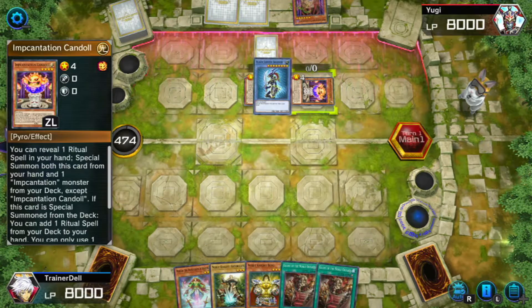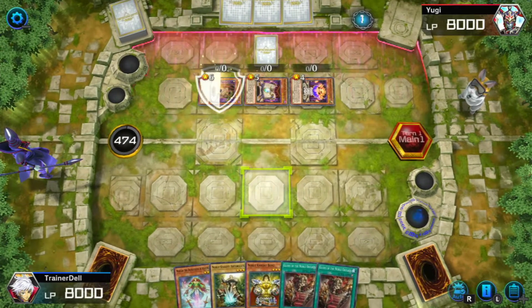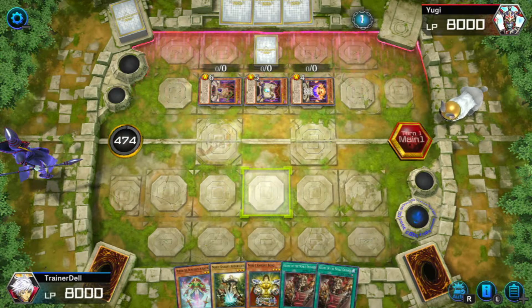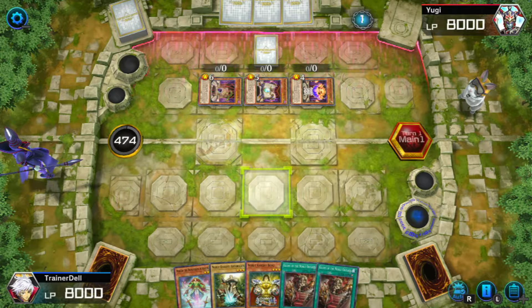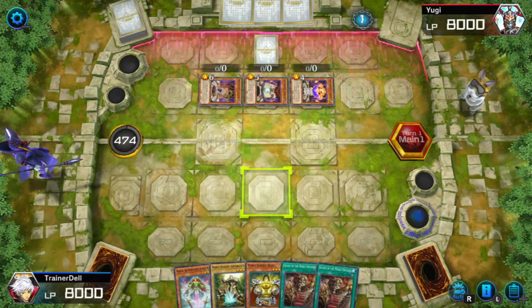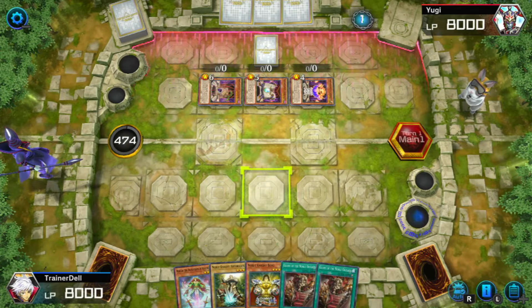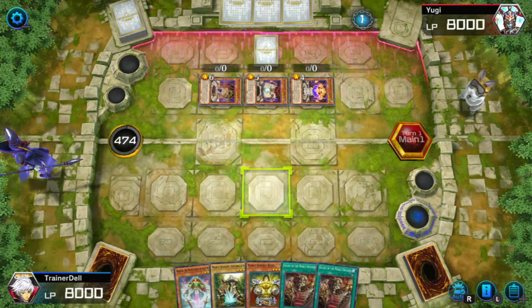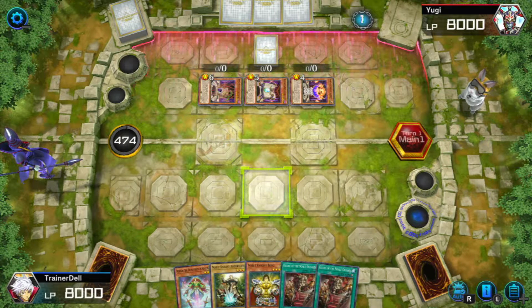It's a Black Luster Soldier deck — I respect it. Soldier versus Knights! They got the Black Luster Soldier icon up there. I have the Time Thieves — I'll build Time Thieves eventually, that's for sure. I just have the inkling to play some Noble Knights because I'm watching SAO and Fate. Whenever I watch Doctor Who it makes me want to play Time Thieves, whenever I watch classic Yugi I want to build Dark Magician. My three favorite decks: Dark Magicians, Time Thieves, and Noble Knights.